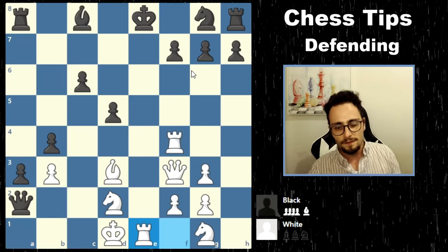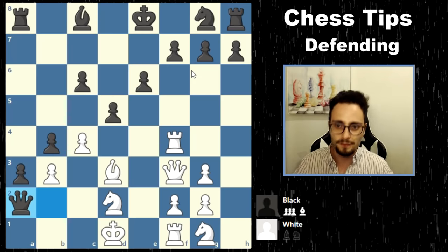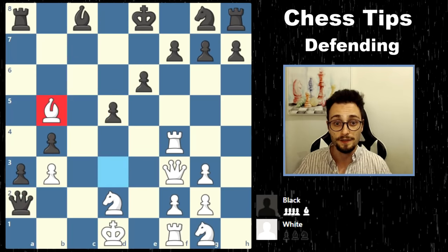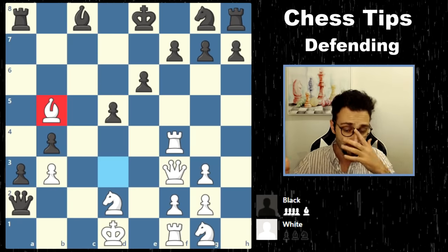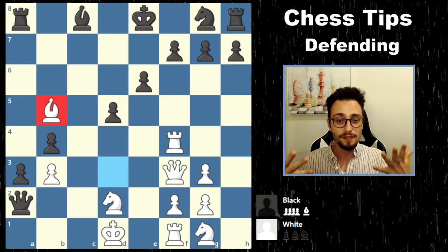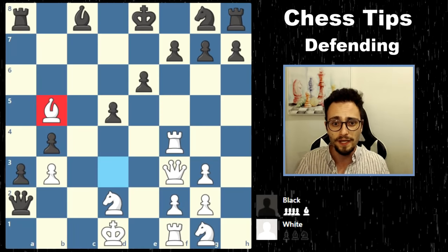Checks, captures, attacks — counterattacking, forcing moves. That pawn capture on D5 as a counterattacking defensive measure opens up a lot of possibilities for white. And if black just ignores the pawn and plays something like Queen B2, wouldn't it be great if we could get our queen over there?